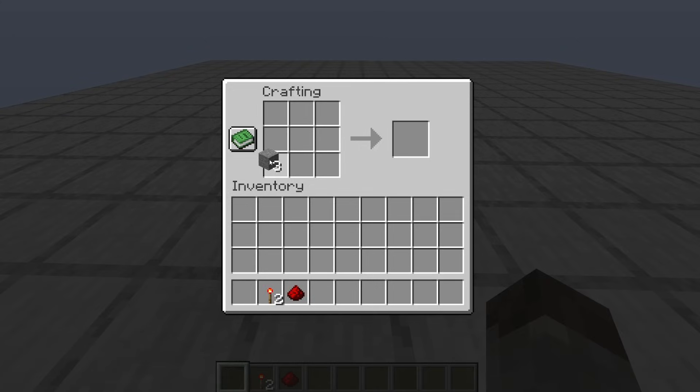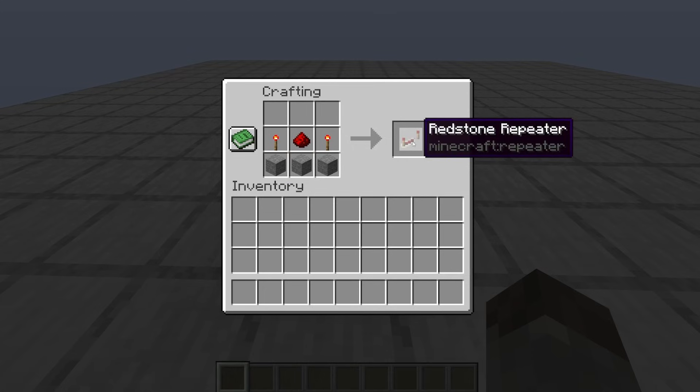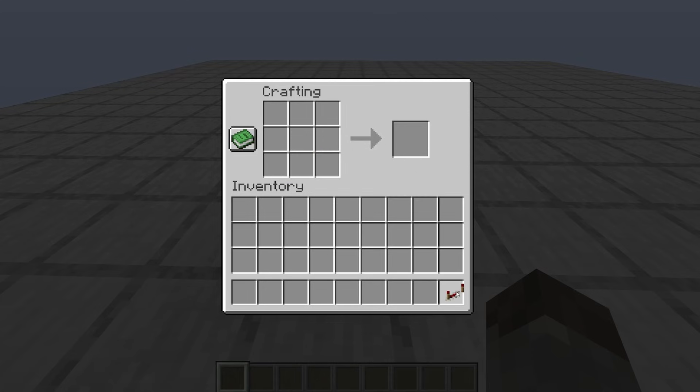To craft the redstone repeater you need three stone blocks on the bottom like so, a torch either side like that and redstone dust in the middle, and there you have your repeater.